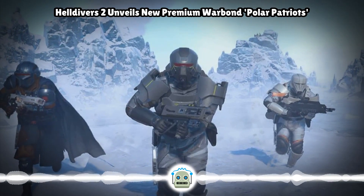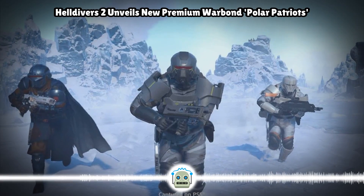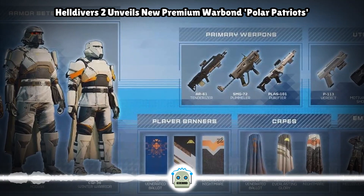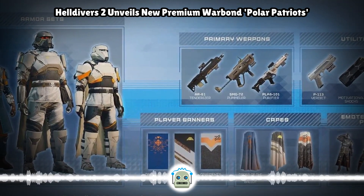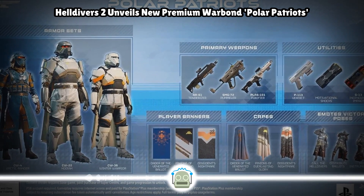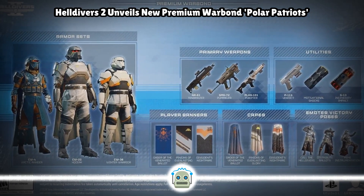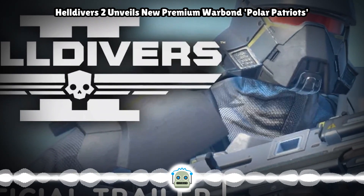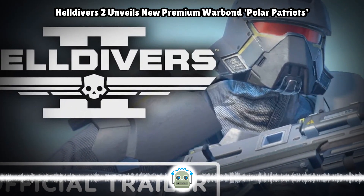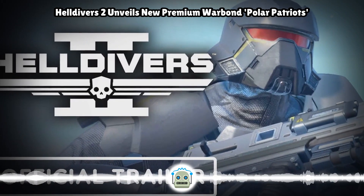As with previous Premium Warbonds, expect Polar Patriots to cost 1,000 super credits. While you can earn super credits from gameplay and the Warbond itself, you can also buy them for real-world money via the in-game shop. 1,000 super credits costs $9.99. Premium Warbonds do not expire, so you can work your way through them at your own pace, safe in the knowledge their items will remain available.